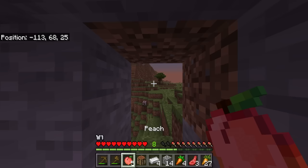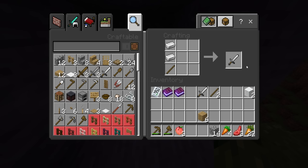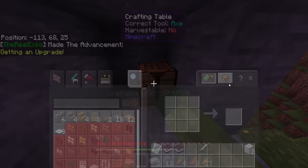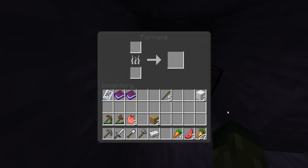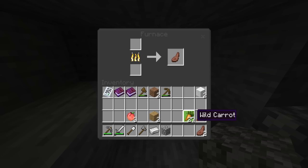Another advancement has been made. I wonder how much saturation the peaches give — they aren't too bad. I'm going to make myself some sticks, definitely one of these, and a stone pick to upgrade. So many advancements are being made. I can also make myself a furnace. There's going to be a few scary mobs out there but let's gather what we can. I've got a lot of food — you can get food quite easily.